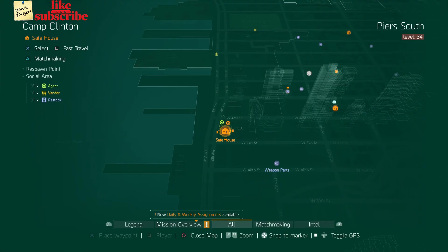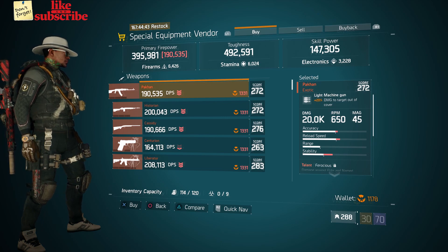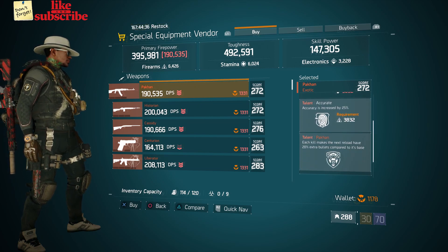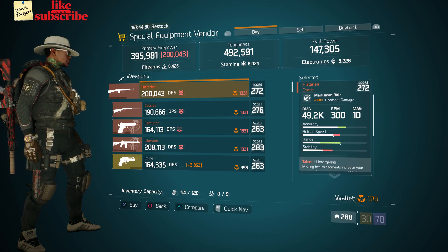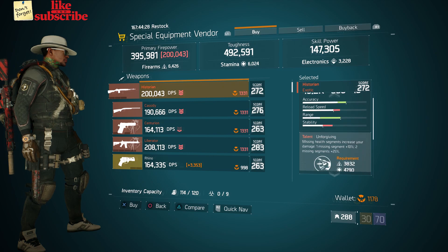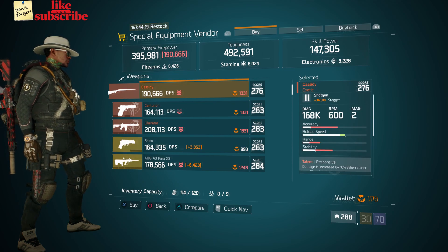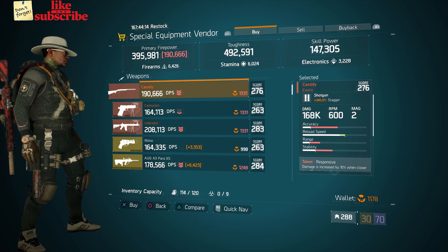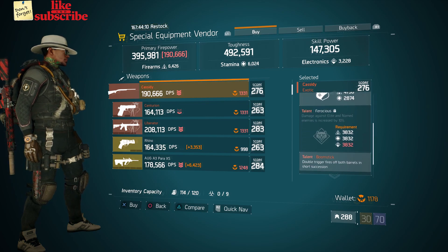For our next gear items, you want to head over to Camp Clinton. Here the Special Equipment vendor has a Pecan with a gear score of 272. It has 20% damage to targets out of cover and the talents are Ferocious, Accurate, and Pecan. Also here we got a Historian with a gear score of 272. It has 168% headshot damage and the talents are Unforgiving, Capable, and Historian Repeats. Also here we got a Cassidy with a gear score of 276. It has 345% stagger and the talents are Responsive, Ferocious, and Boomstick.